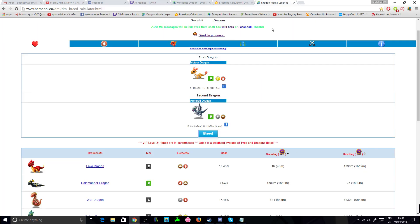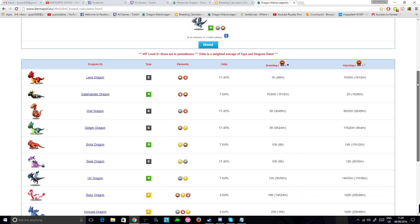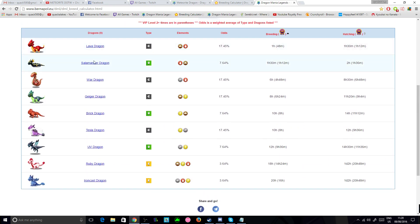Unfortunately, when breeding the Meteor and Armored Dragons there are 9 other possible dragons that you can breed. Two of these are epics, the Ruby and Ironcast Dragons, and they both have at least an 18 hour breeding timer non-VIP, so chances are the Meteorite is going to be a little bit annoying to breed.